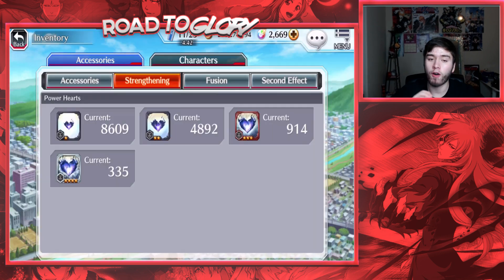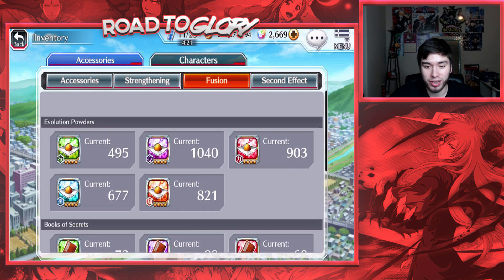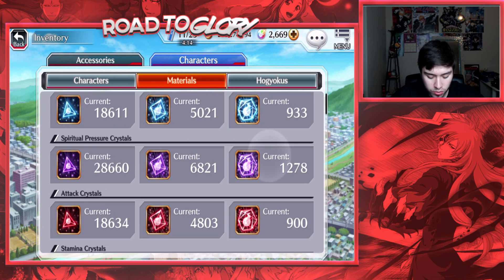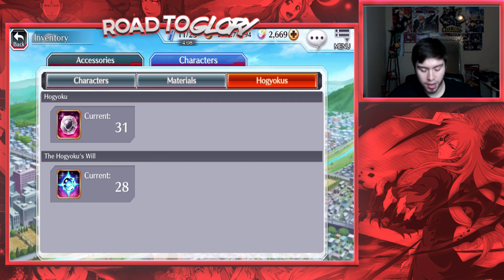Looking at the inventory — I've been farming events a lot. The amount of hearts I have is all from the anniversary a couple months ago when the Isen event was out; I was farming that like crazy and this is the result. I've got a bunch of fusions, a bunch of powders, and a bunch of books — I could work on accessories for two or three straight hours, but I've just been lazy. I've also got a pretty decent amount of materials overall.